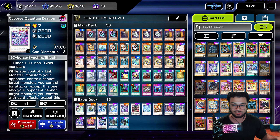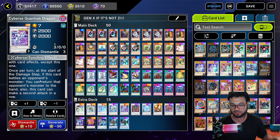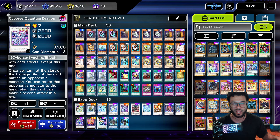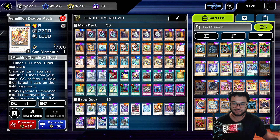We're going to run one Briar Mag the Magical Ice Dragon — another card that allows you to bounce a card back to the hand to extend combos or bounce an opponent's card. One downside is you have to discard a card, but with this deck you're going to end up with about seven cards in hand after doing your combo anyway. We're going to run one F.A. Dawn Dragster, which is a level seven Spell/Trap negate — we can make level seven like it's nobody's business. Then we're going to run one Cyberse Quantum Dragon, though I rarely went into it.